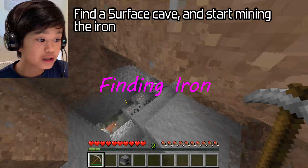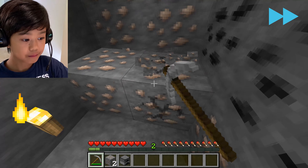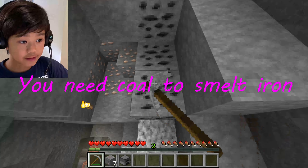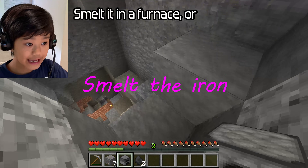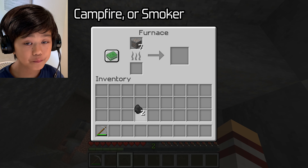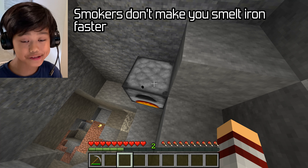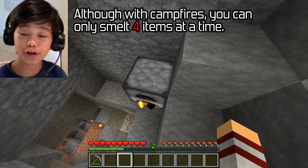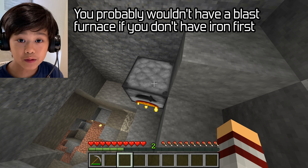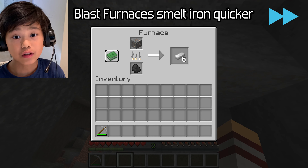Finding iron is quite easy. All you have to do is find a surface cave and start mining the iron. To smelt the iron, you need some coal, so let's get some coal too. Then smelt it in a furnace, in the newly added campfire, or smoker. Although smokers don't help mine iron faster, you can still use them. And with campfires you can only smelt four items at a time, but you can still use them.